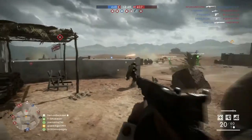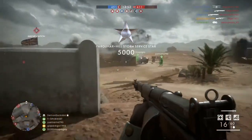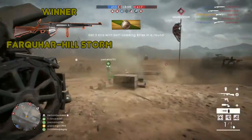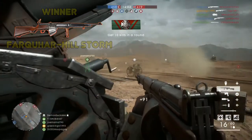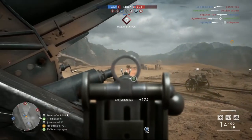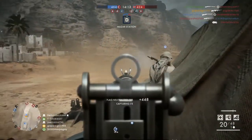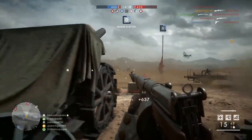Both guns are honestly great and are probably both top 5 guns in the medic class. With that said, I feel the Farquhar Hill is just a more well-rounded gun overall, which is why I think it's better. The Farquhar Hill has better damage and range, slightly lower recoil, and slightly better accuracy compared to the Auto Loading 8 Extended. Some people may prefer the Auto Loading 8 Extended because it fits their playstyle better, but for me I prefer the Farquhar Hill Storm — and that's why it edges out the Auto Loading 8 Extended.